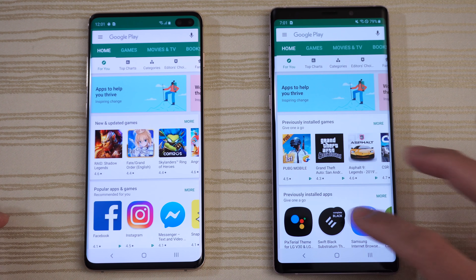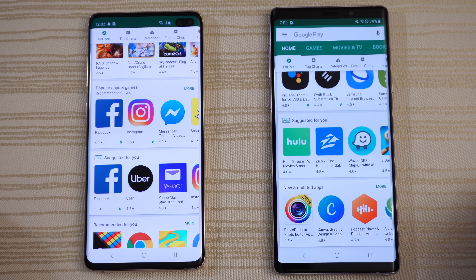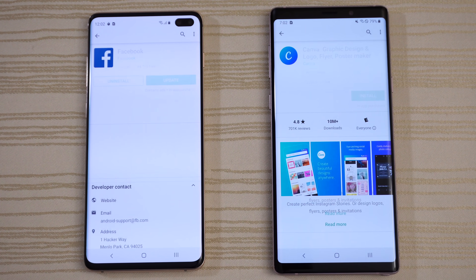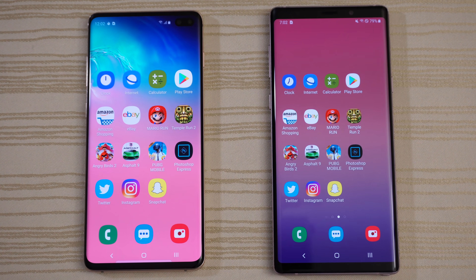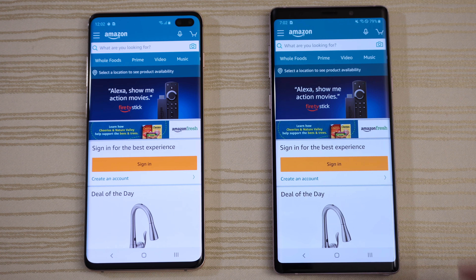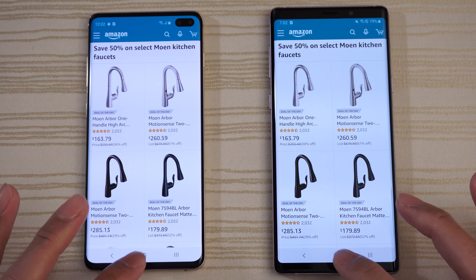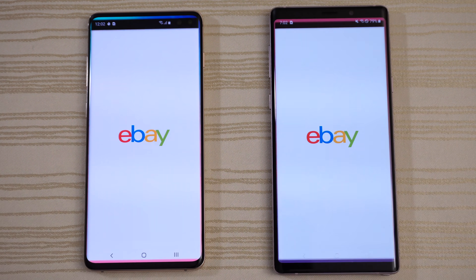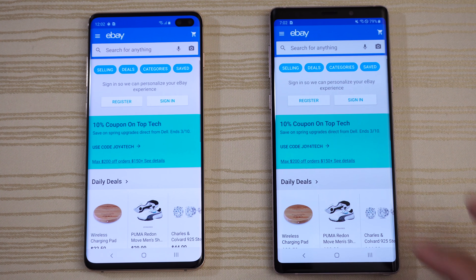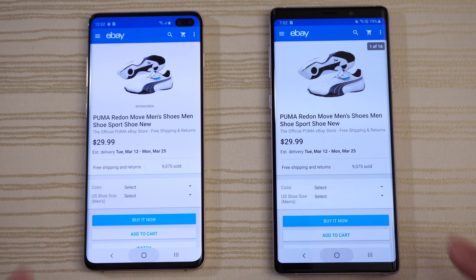Clicking on a couple of random apps in the Play Store — leaving it there. Amazon — very similar performance, no big differences. eBay — both the same. Clicking on some Pumas and leaving it there.